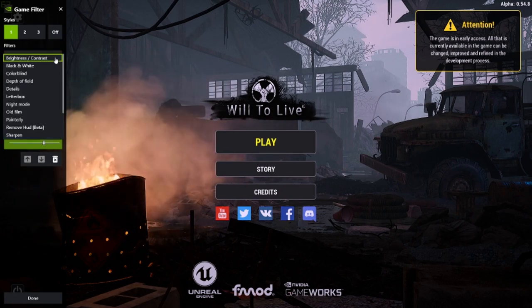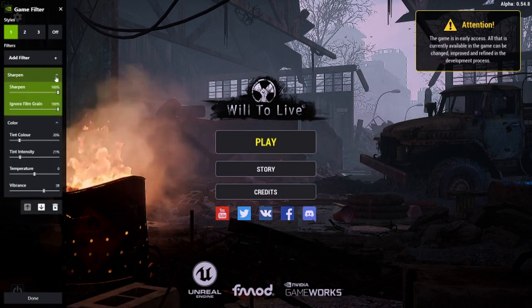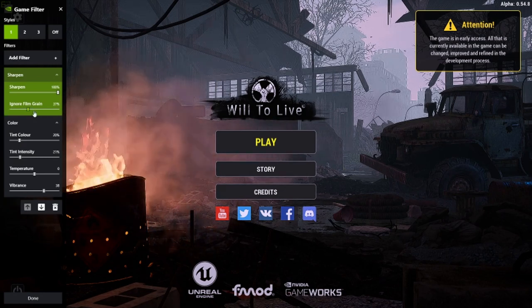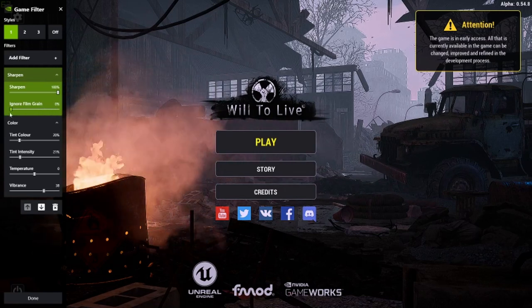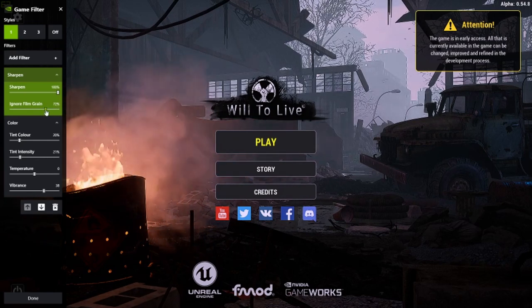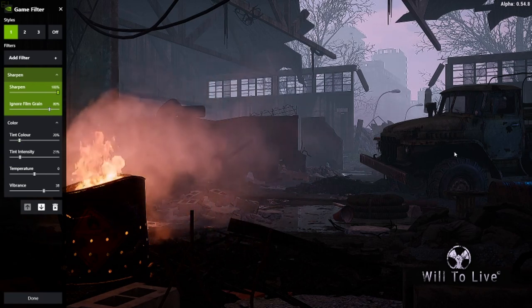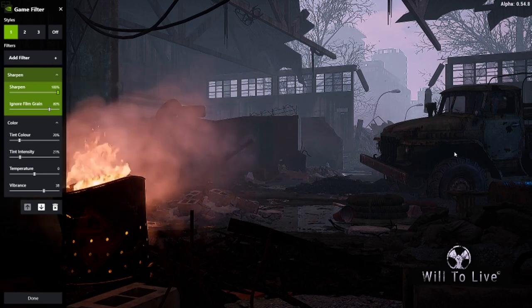Click on add filter again, and then we want sharpen. Sharpen at 100% — if you put this down you can really see a difference. If you look at the truck — we'll get a zoom in on that — that's with it at 100%, that's with it at zero. It's basically just sharpening up your image, just making it look a little bit better. I think I'm going to have this on 70-80%. Sharpen 100, ignore film grain 80%.